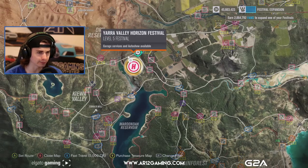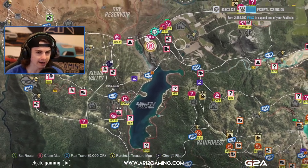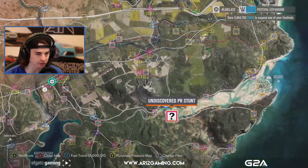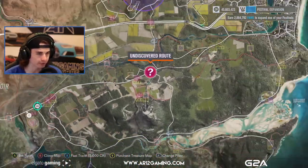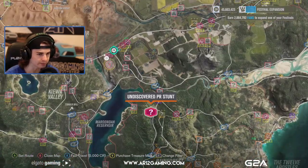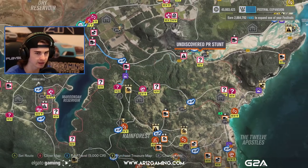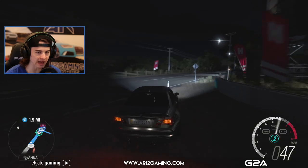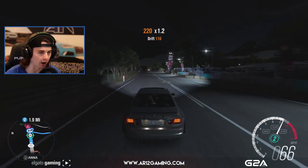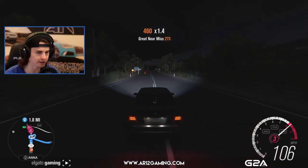Last episode we went in here and upgraded the Yarra Valley Festival to level 5. So I think we want to head potentially all the way out here, do like a PR stunt out there. We've got an undiscovered route out there. Bucket list — we've got a bucket list right here. Let's go start up with that bucket list, get the PR stunt right there, and start heading out. Let's do like a big circle in today's episode.